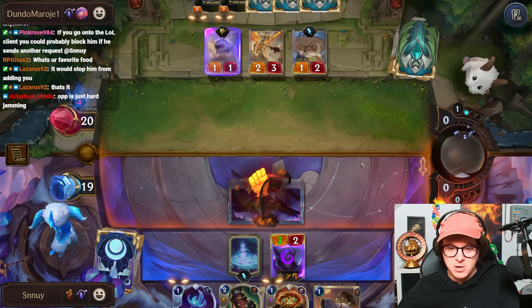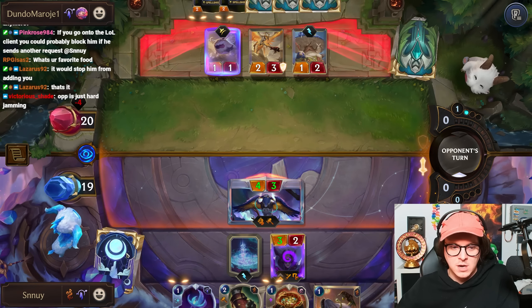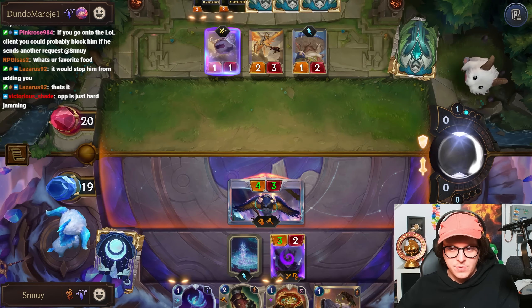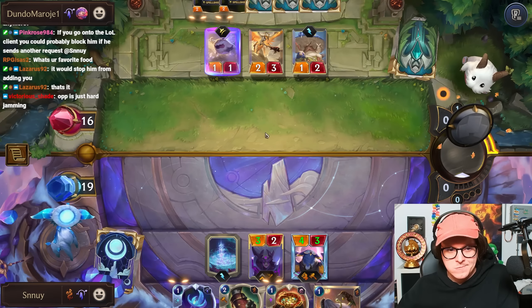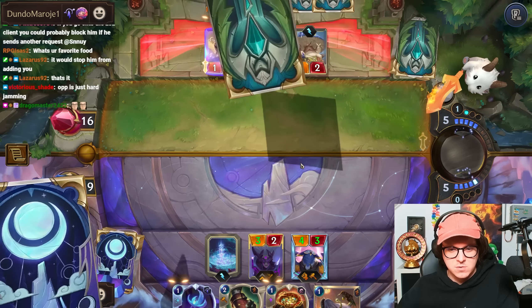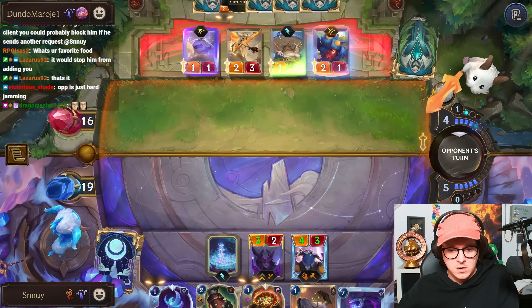They are just jamming. We need our Winding Cons, we need Jack, we need Perfidious Promoter. And Winding Light? I think we're doing alright, we're in an okay spot here. Okay, there's Winding Light — this is pretty good.